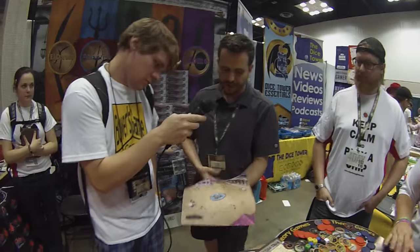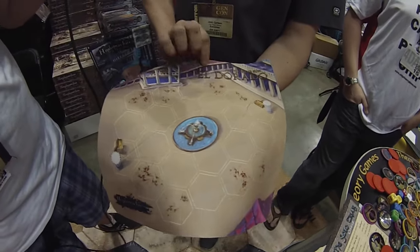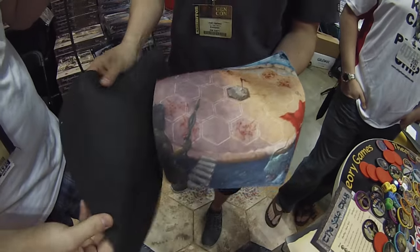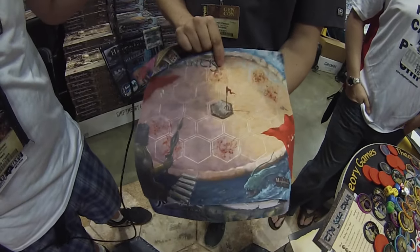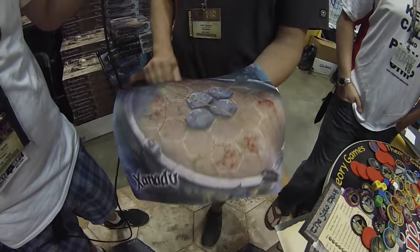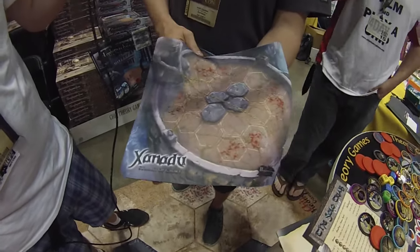Each arena is kind of a secret arena for those cities. We've got Anvil of the Sun, and they're all on neoprene mats. For Atlantis, we've got Poseidon's Folly with a new objective there, and then on the tops of the mountains, we've got Xanadu's Summit of Glory.